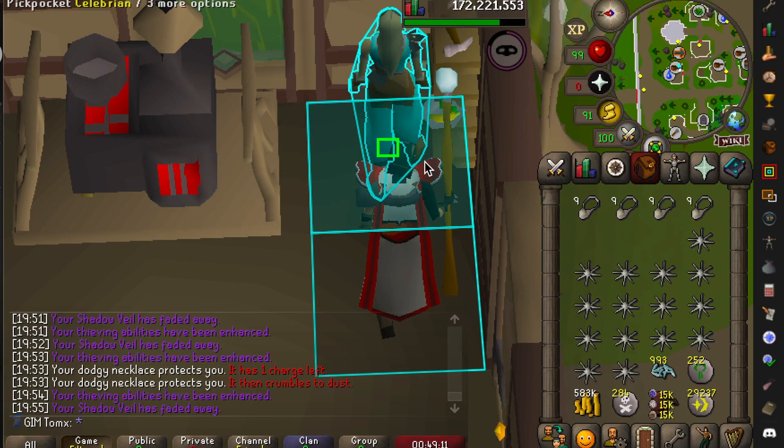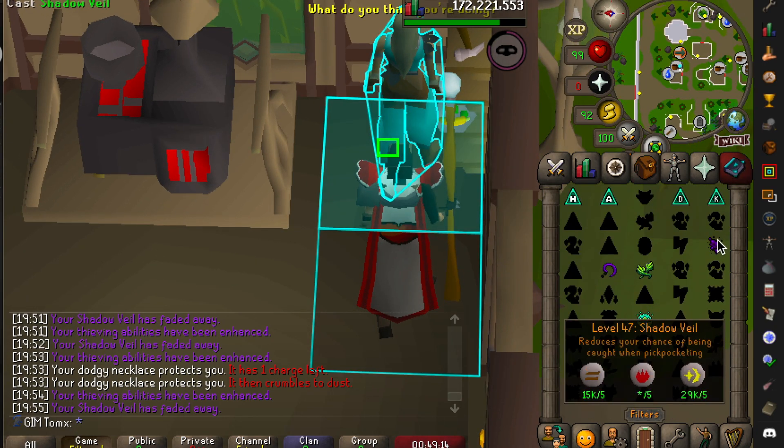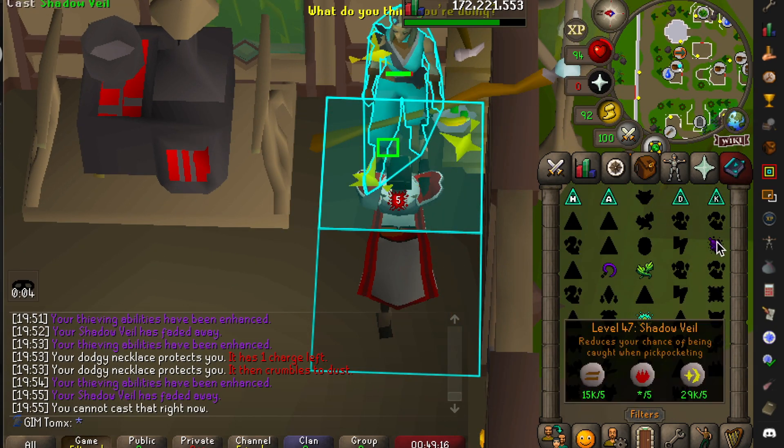Every 30 seconds it will give you a notification when the Shadow spell is going to run out, and always equip your dodgy necklaces.